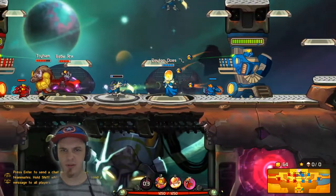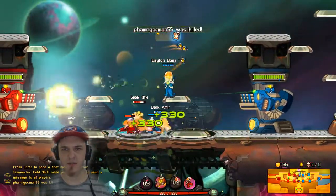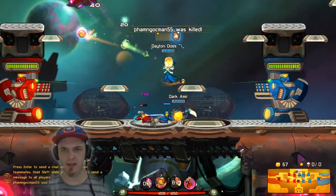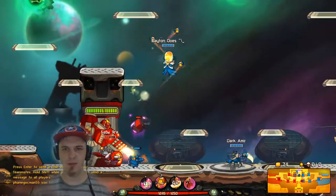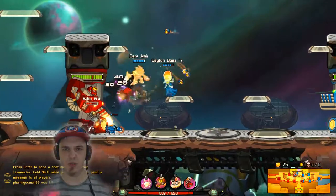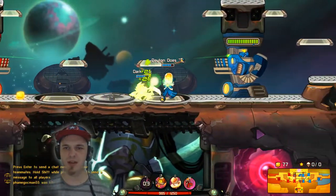We've got a Leon and a U-Lip, so that is gonna be an interesting matchup. Oh, we've got a Rocco and a Leon — that's a little better, I suppose. U-Lip would mean another support, which I'm not a fan of. Two supports on the team, you're kind of asking for trouble.